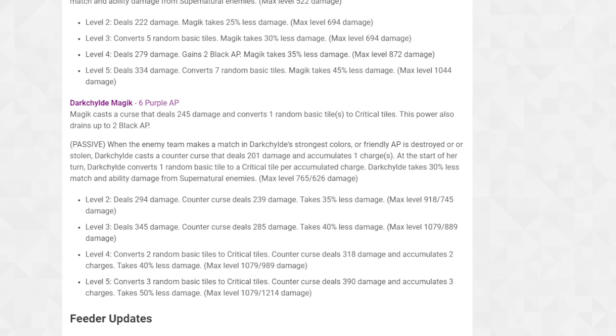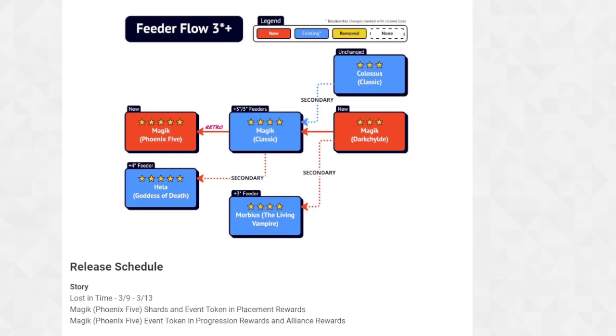Five-three-five is her best build - no question. She's like three or four characters put into one. You'd think they would flip the script and make her five-star version like this and her three-star version simpler, but I'm glad they gave us a three-star character to speed things up so you don't have to rely on those main six or seven four-star characters everyone tries to get. Level five converts three random basic tiles to critical tiles, accumulates three charges, takes 50% less damage from supernatural enemies, max level 1079. This character is broken in a good way.